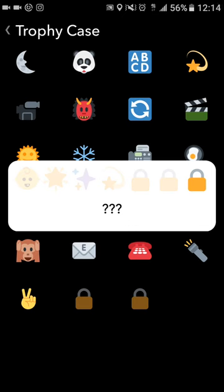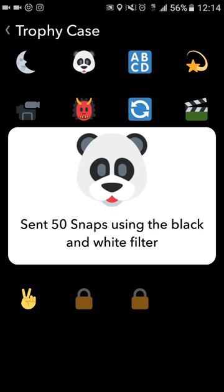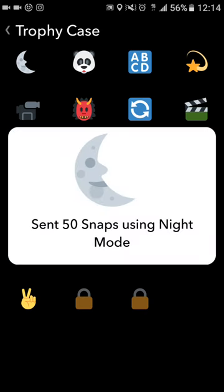If somebody got 500,000, let me know — cause you're balling! Next, the ABC trophy: sent 100 snaps with big text. If you don't know how to use the large or big text, check out my other YouTube videos on using text — I think it's called 'Text Like a Boss.' The panda trophy: you use the black and white filter, front-facing or rear-facing, doesn't matter. And the hardest one — which is not available on Android, I repeat, not available on Android — is sending 50 snaps using night mode. Night mode is when your lens is covered or it's dark and a moon pops up in the top left corner. Click that moon and it brightens pictures taken in a dark area. It is only available on iOS. I used a friend's iOS to get that trophy.